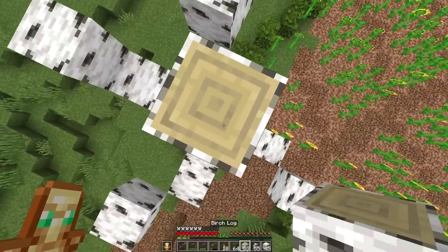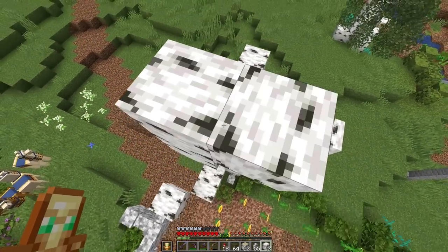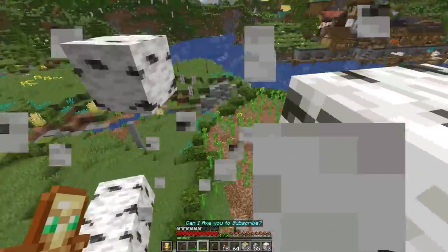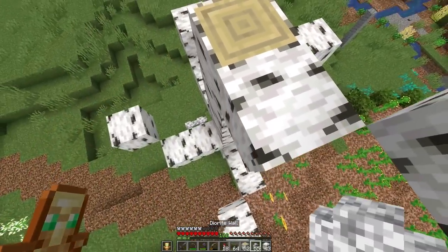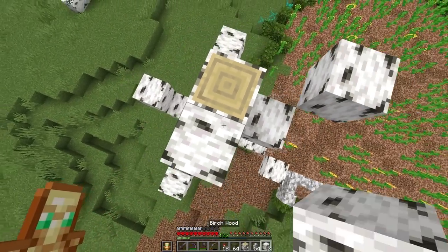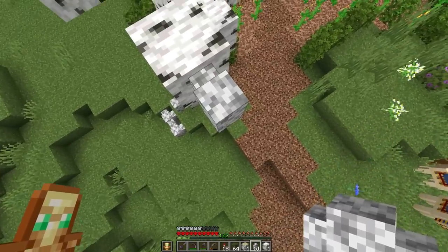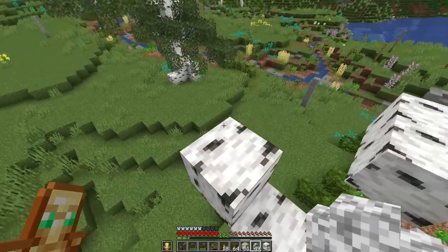The first layer is now complete, and I like to put one going in every single direction. As we move up to the top, things can get a little more wonky and not so consistent, because it is a natural tree after all. The more cookie cutter you make it, the less realistic it's going to look, and in my opinion, the worse it'll be.